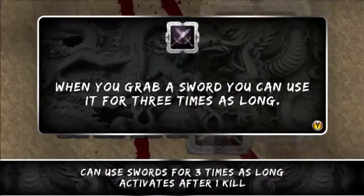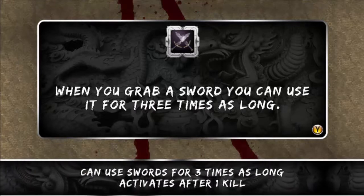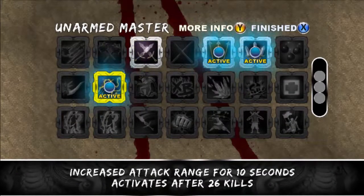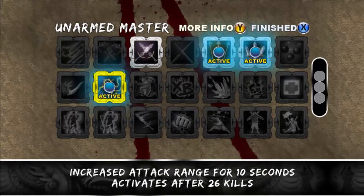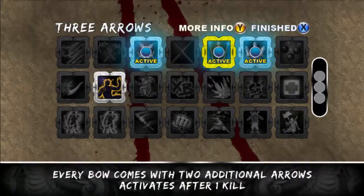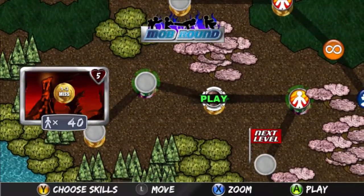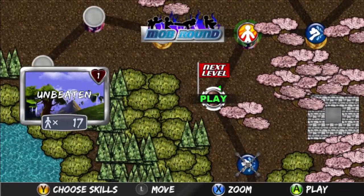Swordmaster - if you grab a sword, you can use it for three times as long. I have active: increase the attack range for 10 seconds after 26 kills. I have Swordmaster active - daggers and arrows are the greatest, no change in that. I unlocked the new skill - took us long enough. We'll just start going down here.